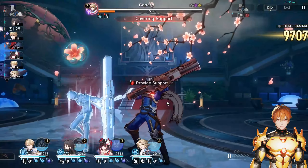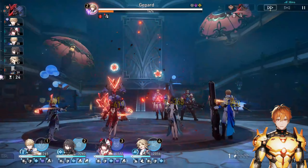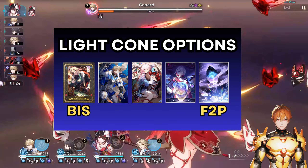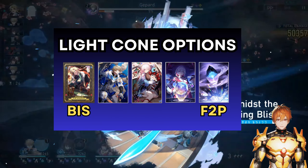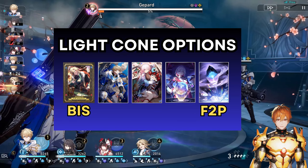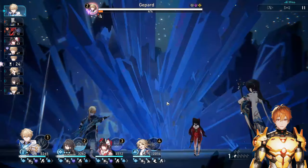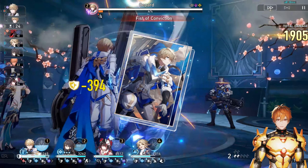Unlike Acheron, Aventurine has a large variety of free-to-play light cone options, which is great. His best in slot is his signature light cone, which provides a massive defense percentage boost — 40% even at S1 — and applies a debuff that increases damage taken by enemies by 10% for two turns. This is very good for Ratio teams since Ratio wants debuffs, and paired with Topaz you'll have consistent three debuffs for 100% follow-up attacks. It also synergizes well with Acheron by generating more stacks for her passive.